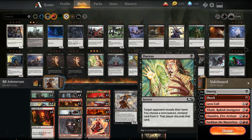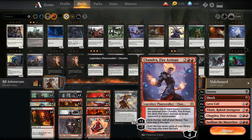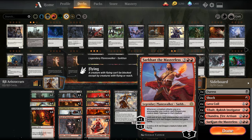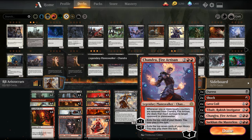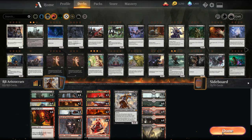Sideboard is a little bit different here. We have Shock on the side, Lava Coil on the side, another Tybalt, and it's a little more Planeswalker heavy. Versus Control, when they bring in more board wipes, we can play into Chandra for card advantage and Sarkin to create dragons and pressure our opponent quite a bit.